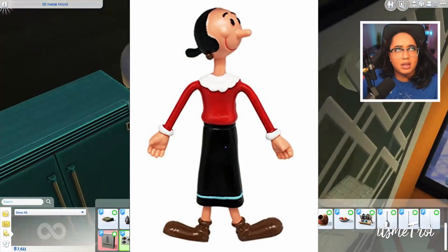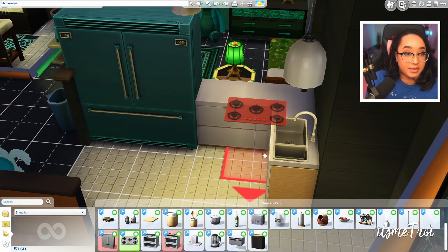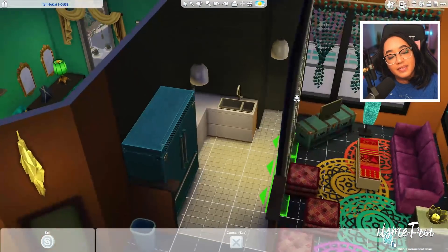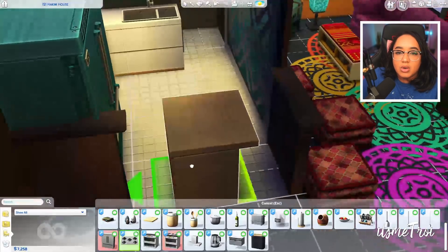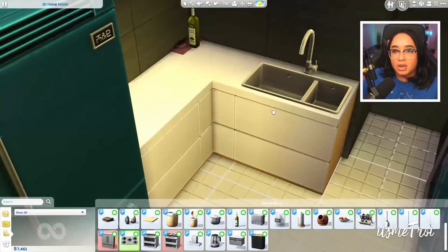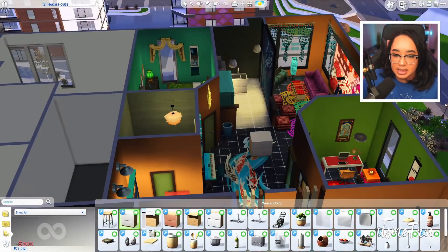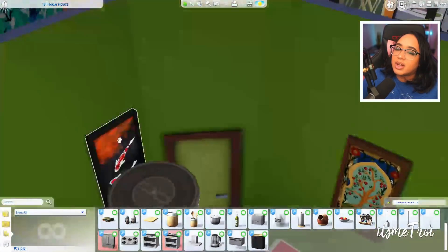Every time I see olive oil I think of Olive Oyl from Popeye! Anyway, it says the stove must be placed on a specific object. Let me try bb.moveobjects to place it where I want — no, that doesn't work either. Maybe I can knock down this wall? Does it go on this island? No, it does not. I know for a fact it works because I was using it before — I don't know why it's not working right now. Maybe the space is too small.